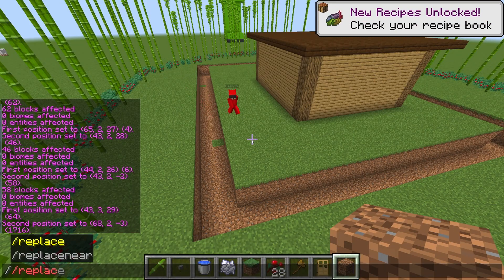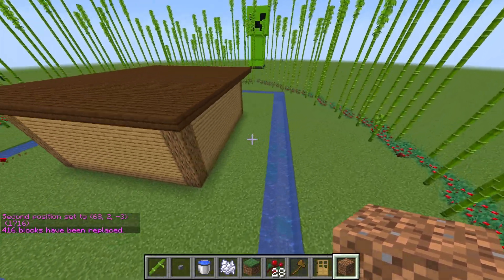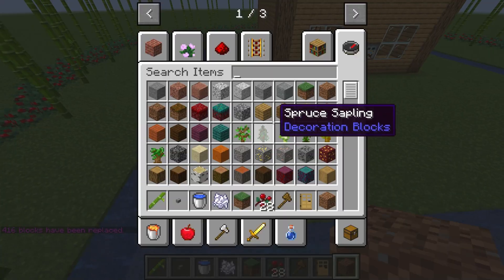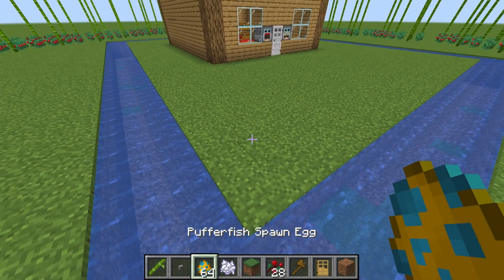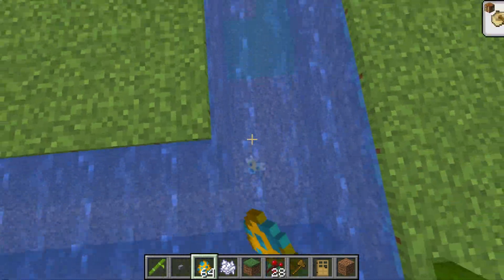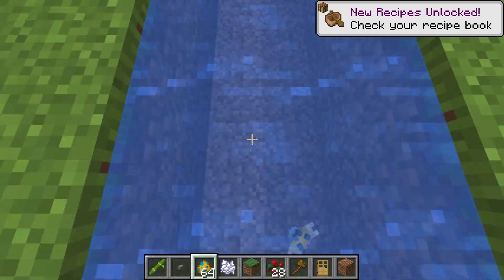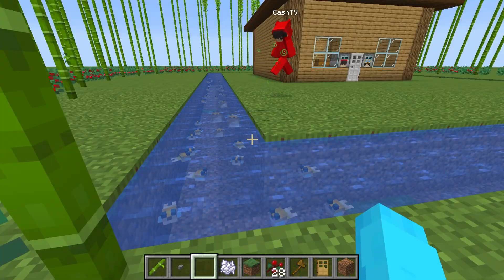Now let's fill this in with water using another command — replace air with water. Whoa, it's like a swimming pool! But this is no ordinary water — we're gonna put dangerous puffer fish in here. That's why it's not a normal moat. This is gonna hurt any creepers who get inside.